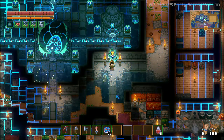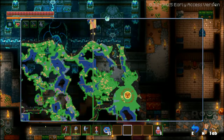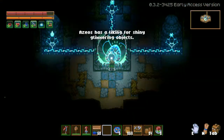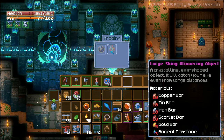I highly suggest going into the fight blind as it's a fairly easy boss once you understand the mechanics. If anything, I would recommend you bring a bed so that you can set your spawn near it. Lastly, remember the second hint the Core gave? Azeos likes shiny things — and there were 2 items you can craft at the Spirit Merchant.